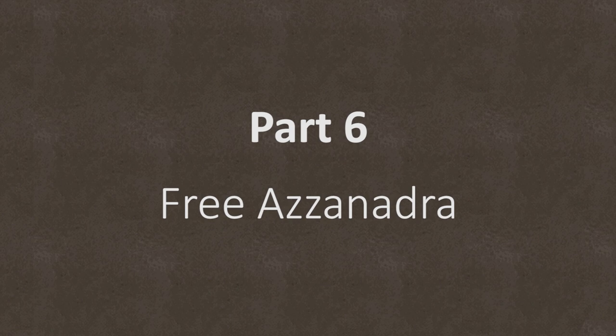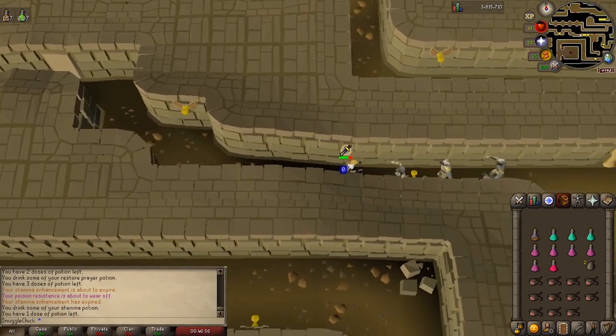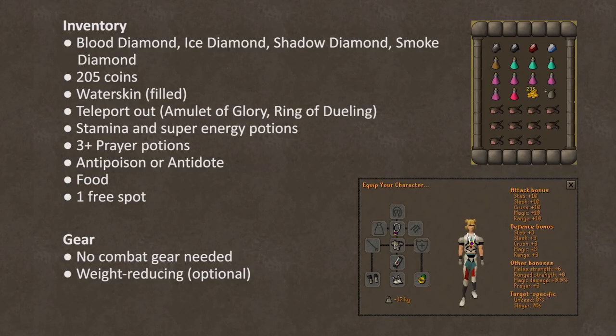Final step. In the final step, it's a maze where you have to run to the end, while level 110 and 124 enemies attack you. Stamina potions or energy potions and protect from melee are going to help here. You will need, first of all, your four diamonds. Remember, once you've got these in your inventory, the stranger might appear and attack. Alternatively, if you stand around with them in your inventory for about 15 minutes and he doesn't appear, it's likely he won't ever appear. You will also need 205 coins, a filled water skin, teleports out like amulet of glory or a dueling ring, stamina potion, and energy or super energy potions. Prayer potion — I'd say bring at least three. Anti-poison of some kind, food, and one free spot for your Shantae pass.